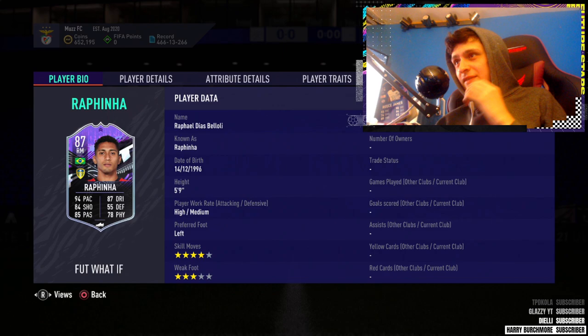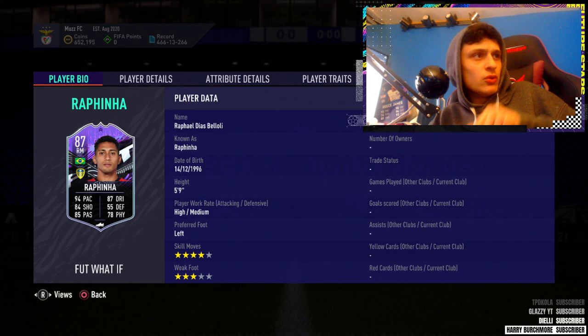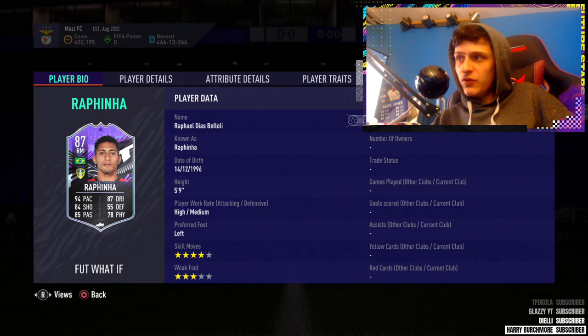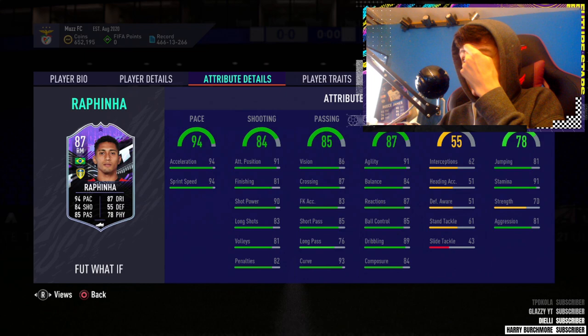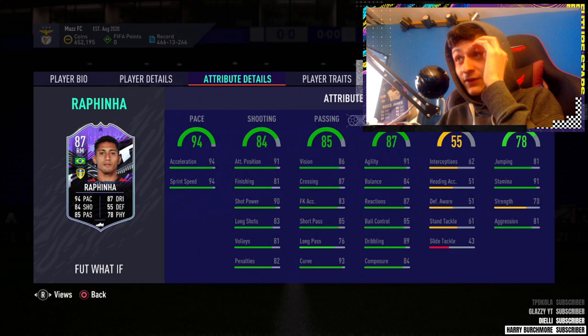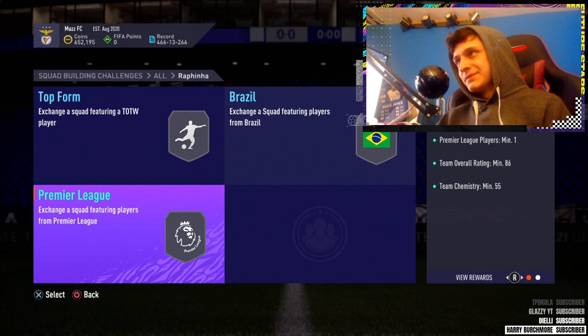Why couldn't they boost Rafinha like this? I've said this in my videos loads - I don't know how this guy's not five-star skills just off base stats, because in real life he's so skillful. I have no idea why he's not five-star. They've not even boosted his weak foot either - let's have a look at his info. He's got four-star skills, three-star weak foot in this in-form as well, so they've not even boosted it. It's dead. I wouldn't have used that two or three months ago. Just looked at the finishing - 88 finishing... Nah.